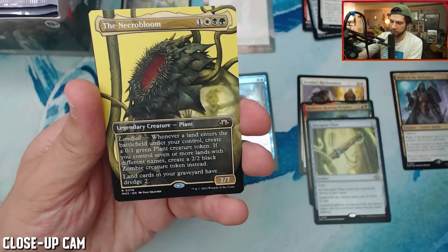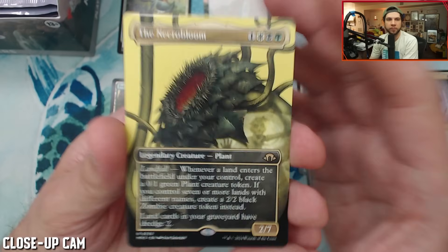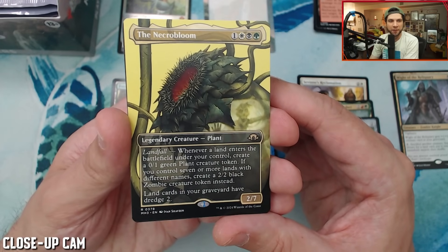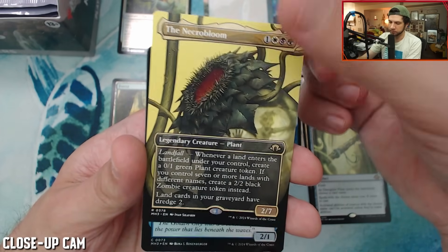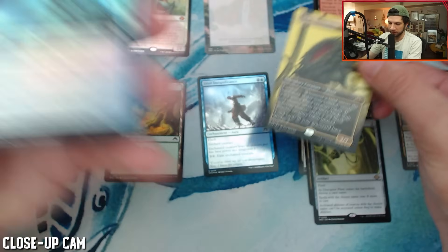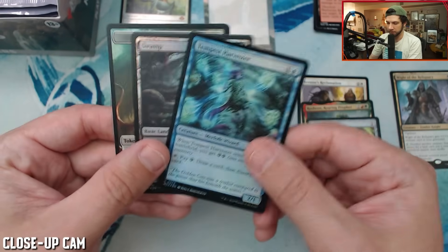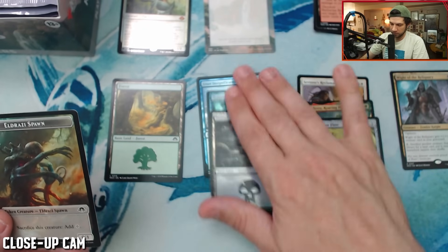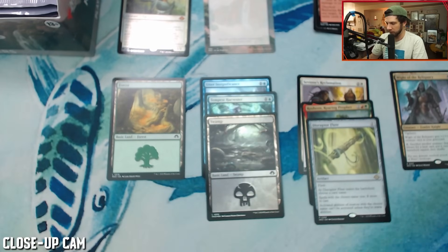Oh okay, yes! Another Carador card — might even build this as a commander, this looks really fun. A Necrobloom into a Tempest Harvester. So two special art cards so far in the first three packs. Two foils in this pack: one is a swamp and one is a Tempest Harvester. Double foil pack there.